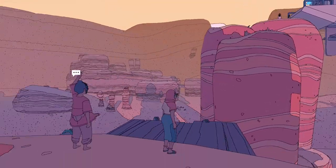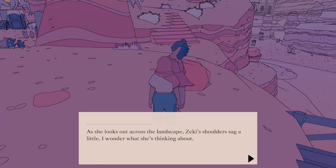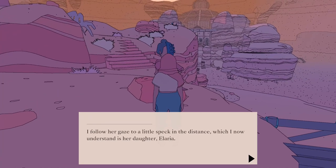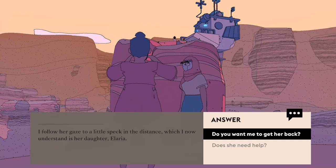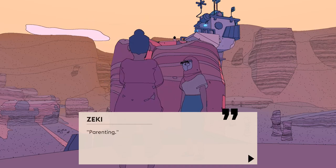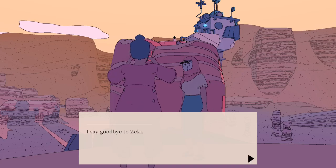What is that other person doing there? You have an interesting mask — are you welding something? As she looks out across the landscape, Zeki's shoulders sag a little. I wonder what she's thinking about. Something on your mind? Zeki's voice is weak and credulous — 'I don't know how she's done it. That's Ellaria over there.' I follow her gaze to a little speck in the distance, which I now understand is her daughter Ellaria. Does she need help? Zeki shakes her head. 'No, she's fine. I'm just... Parenting.' We have a short chat. I say goodbye to Zeki.